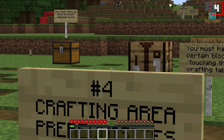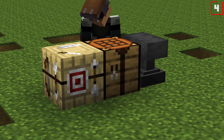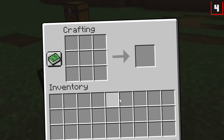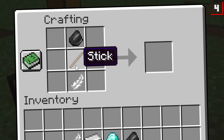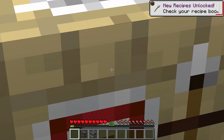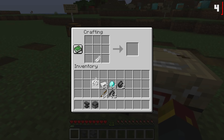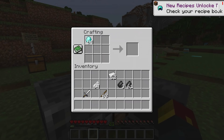Number four: crafting area prerequisites. Notch had some interesting theories about crafting system add-ons involving block placement. One idea was having certain recipes unavailable unless you had the correct blocks nearby. For example, we can't make a diamond chestplate, a sword, or even arrows with just this crafting table. The idea was that you'd add onto your crafting table's functionality by placing nearby blocks — place a fletching table and suddenly you can make arrows, place an anvil for weaponry, place a blast furnace to craft your chestplate.